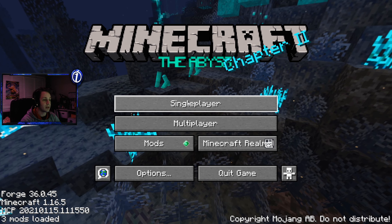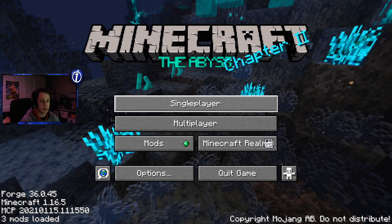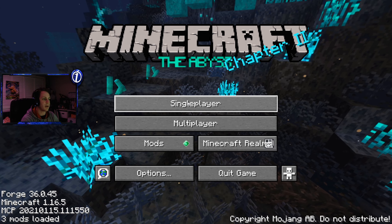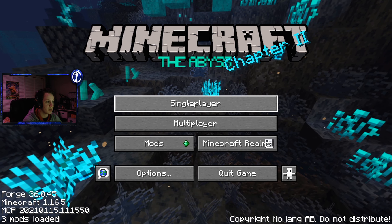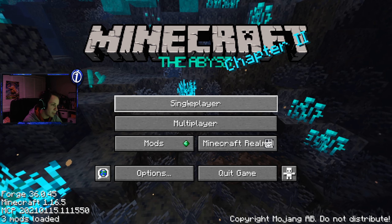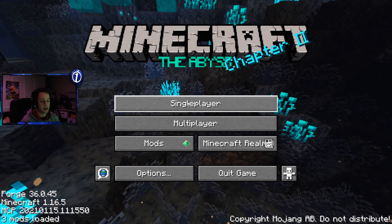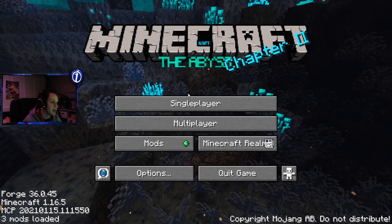Once we reach the Abyss, we're going to be doing a lot of stuff there. To get to the Abyss, we really do need diamond stuff, because all of the ores and enemies down there require diamond armor. Every ore down there is better than diamond, so you're going to want diamond before you even go down there, or else you're just going to die straight away. We're going to go ahead and start up the single player world.